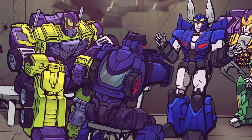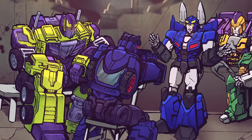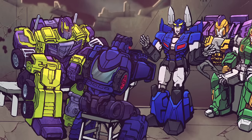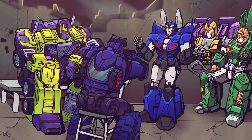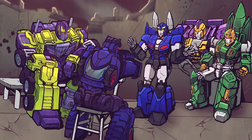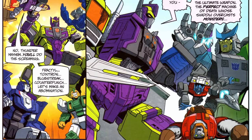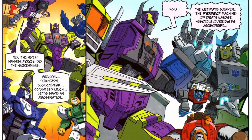Wrecker leader Impactor invited Toxitron to join the group in hunting down Thunder Mayhem, and — eager to destroy Decepticons, and secretly for a chance to find belonging as part of a team — Toxitron accepted, allowing himself to be engineered to combine with the Wreckers to form Wreckage. The story culminated in a comic strip that ran in the Collector's Club magazine, in which the Wreckers tracked Thunder Mayhem to Earth and finally destroyed him.